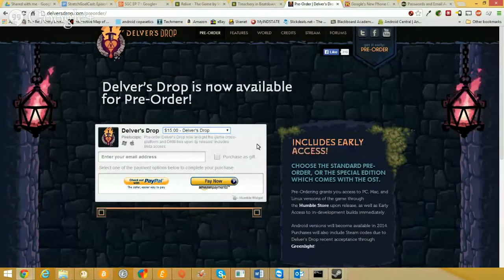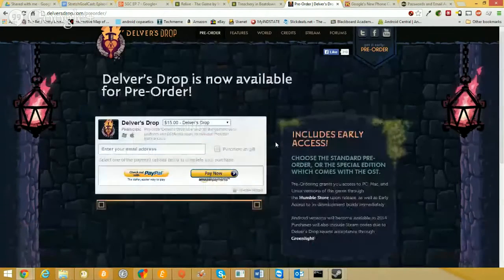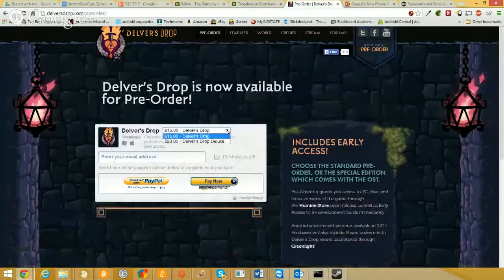For $20 you also get the soundtrack, which sounds pretty cool. The $15 tier likely gets you all platform versions, though it's worth double-checking the Kickstarter page. They also went through Steam Greenlight and got the green light, so they will be on Steam and you will get a Steam key — all provided through the Humble Store.